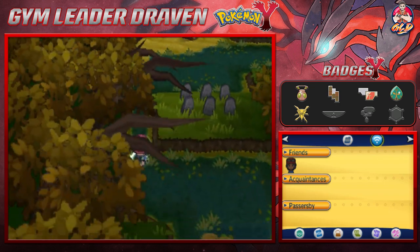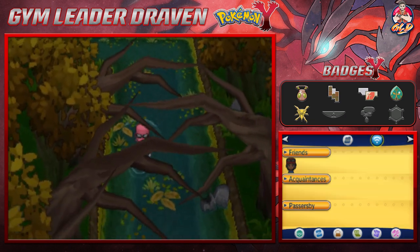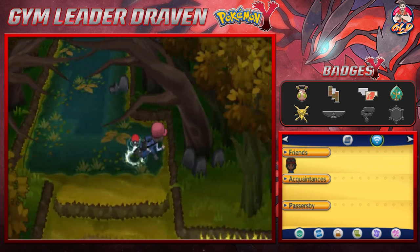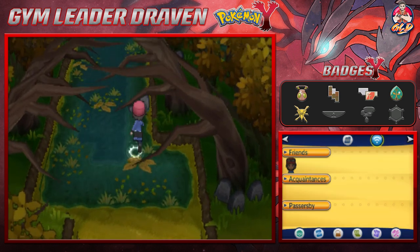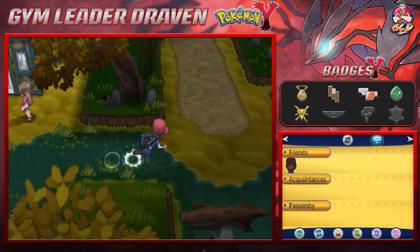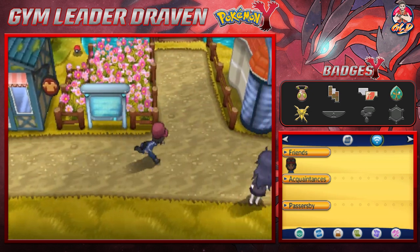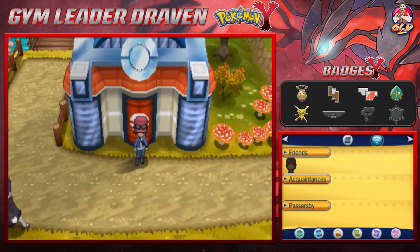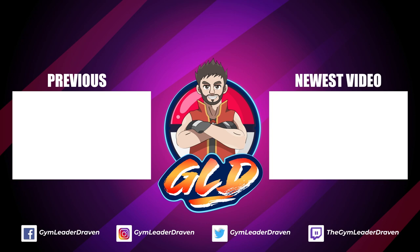Moving away from the marshes — if you go right here you can find a Spell Tag, which helps out Ghost type Pokemon. We're moving on ahead because I really hate this place. Once we reach the end, we are now in Laverre City — the next place for our gym battle conquest! Stay tuned guys — in the next episode we'll be going to the gym, earning another badge. Thank you for supporting and being patient, see you next episode of the Pokemon Y walkthrough!